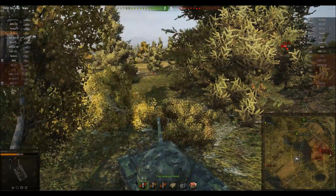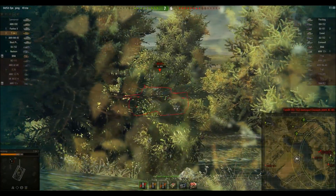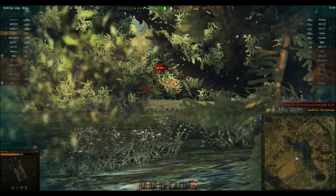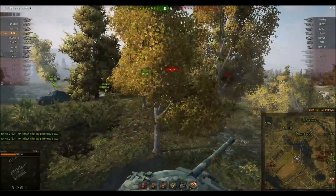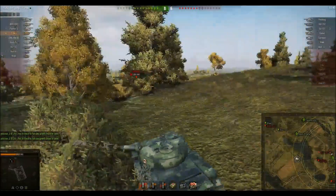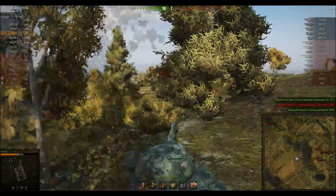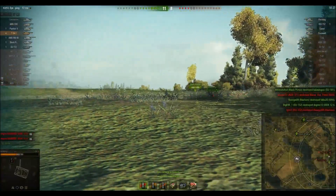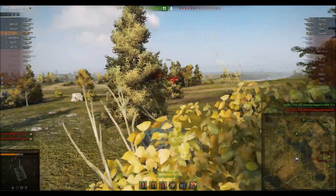I'm using the bushes here really well — chilling and waiting for my teammate. The ISU gets lit so I'm going to look for a shot on him. I put auto-aim on the artillery and I'm going to use it really well here — that's the main reason you should use auto-aim. When you auto-aim on someone, it holds the gun on that tank so it gives you the opportunity to look for other threats, and that's really how you should be using it. There aren't really any major threats on the enemy team anymore, so I don't need to be too cautious.